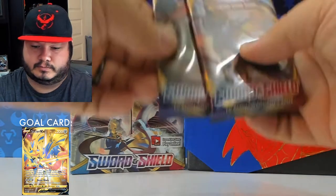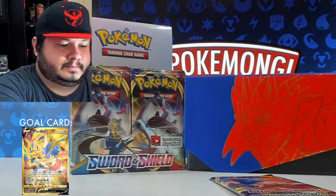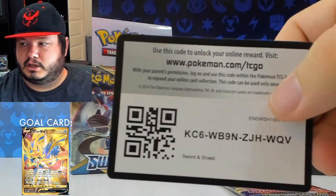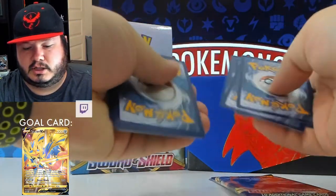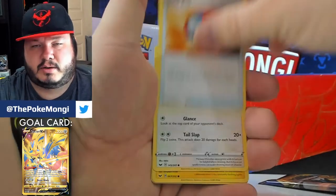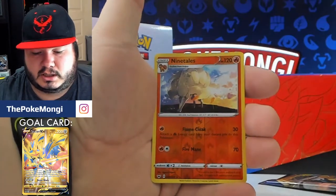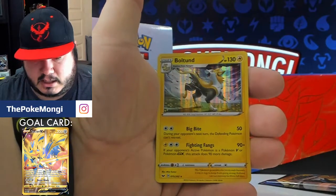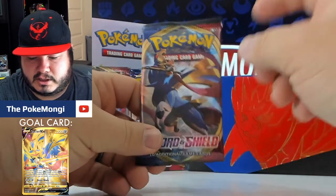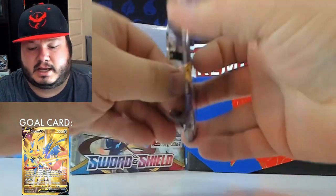Two more packs — save this one for last, maybe that one's a sign, maybe that's got the gold one we want. We can hope. Code for you guys. Energy, Dolliv, Corviknight, Squire, Great Ball, Chinchow, Croagunk, Galarian Meowth, Scorbunny, reverse Ninetales — another reverse rare — and Boltund for the holographic. I'm feeling it in my jellies — there's gonna be something good in this pack. I'm hoping for that golden Zacian but any full art, anything, I will take.